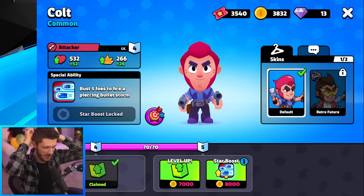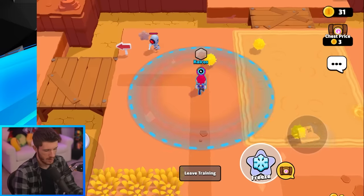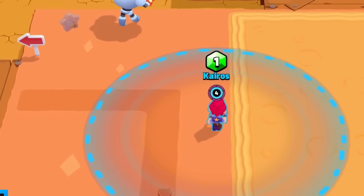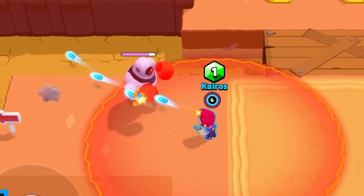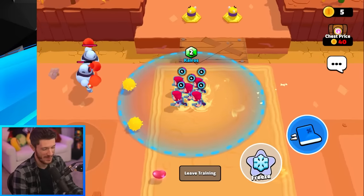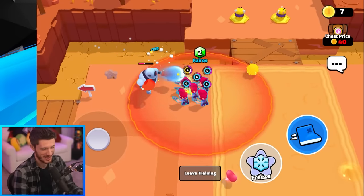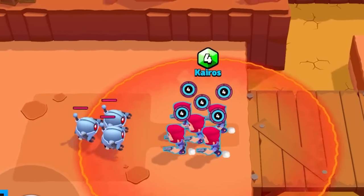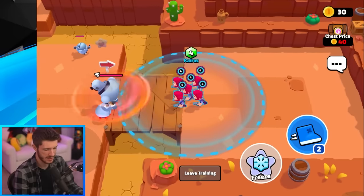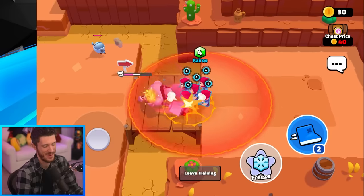Up next is our first brawler — he busts five foes and that charges up his super, which is a piercing bullet storm. His regular attack just shoots like that, but here is his bullet storm — it pierces through enemies and deals a lot more damage. With one it doesn't seem very impressive, but with five it gets much more impressive. His super is charged up and it just shreds through all of them — though against the boss it felt less impressive than expected.